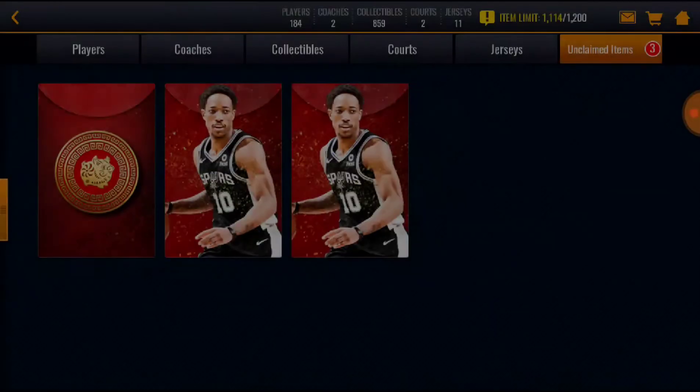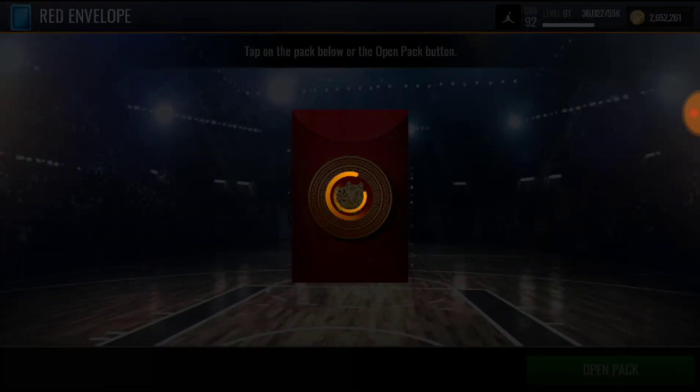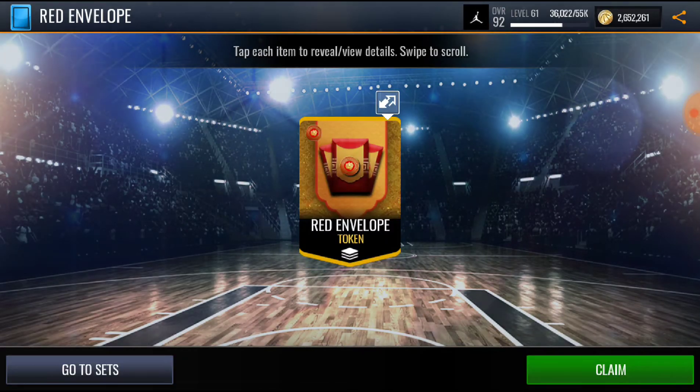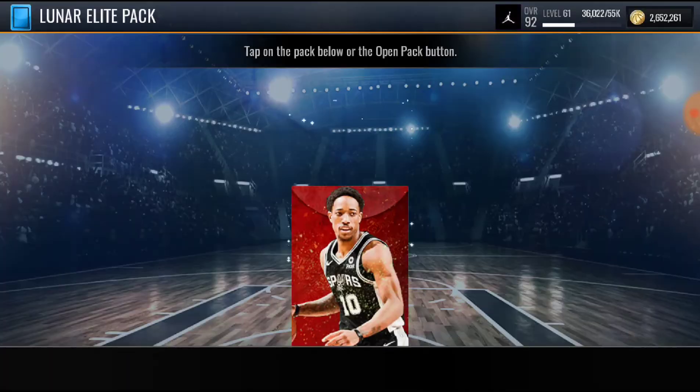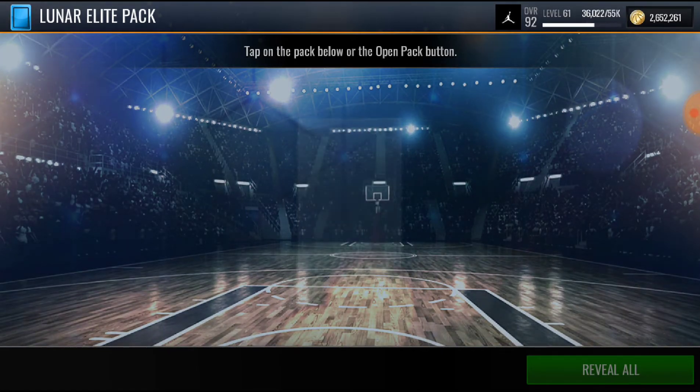Two golds on that one. All right, the red envelope pack — now we get a gold red envelope token. All right, the lunar elite pack — these guarantee elites right here, so hopefully we can get something good.